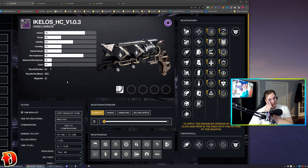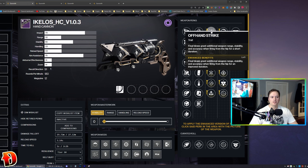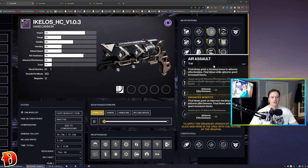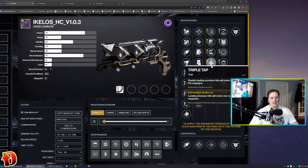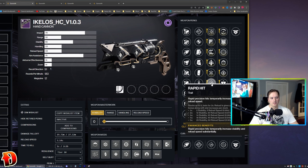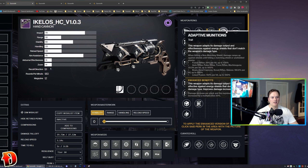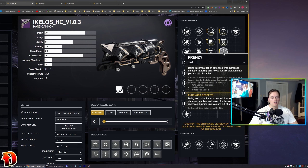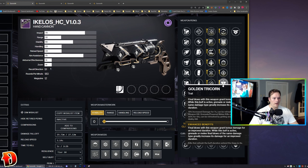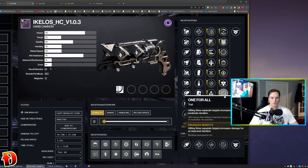Let's look at the perks you can get because you can enhance all of these, and it's got some pretty good perks. In the first column: Offhand Strike, Subsistence, Air Assault, Triple Tap, Well-Rounded, Rapid Hit, and Stats for All. In the second column: Adaptive Munitions, Repulsor Brace — because it is void — Frenzy, Focus Fury, Rampage, Golden Tricorn, and One for All.